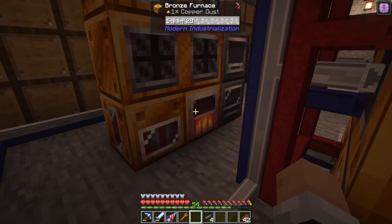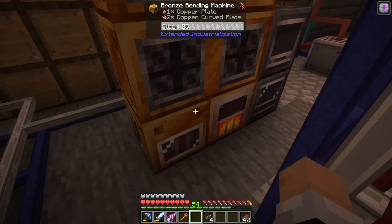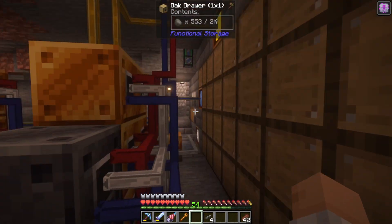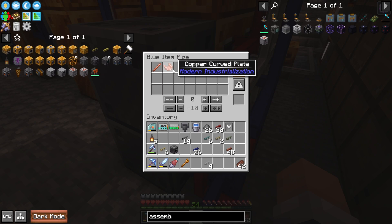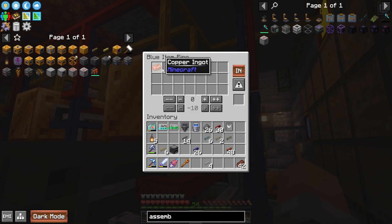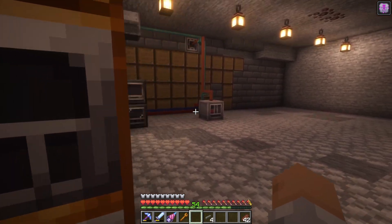Right here, this machine is taking copper dust and automatically turning it into ingots. This one makes bolts, this one makes rods, this one makes rings, this one makes curved plates, this one makes plates. These functional storage drawers simplify this assembly line quite a bit — pulling what it needs with these pipes, while one carries steam. For example, this is a steel packer, a later machine only available in steel, and this one just takes ingots in and turns them into rods, then puts them back out into the network.